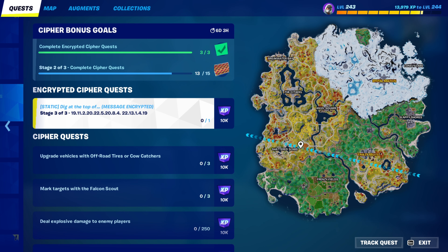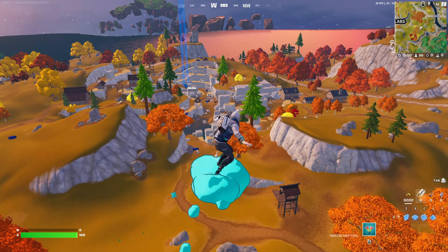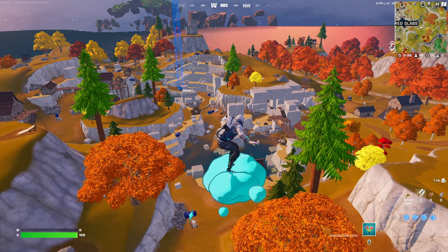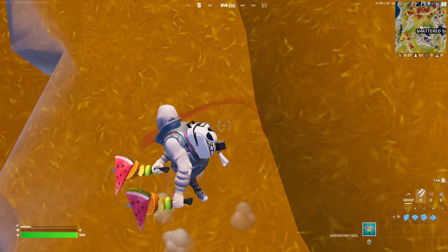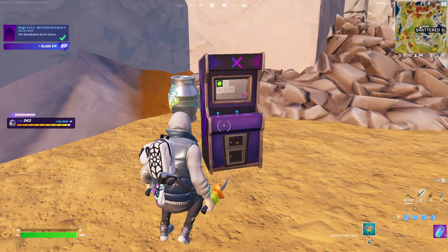Dig at the top — I feel like since it's a digging point, it's probably gonna be Shattered Slabs, so I'm just gonna mark right there. I don't know where we would be digging at because it says to dig somewhere. I feel like it's gonna be at the top of one of these, and then you just have to keep swinging at the ground or something. What about down here? That might be it. Yeah, we got it! What's that noise?